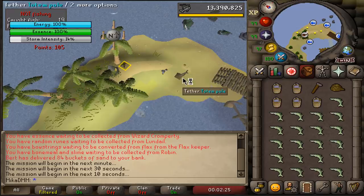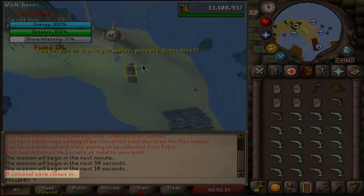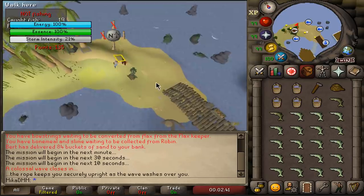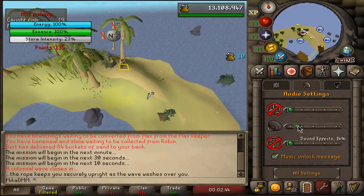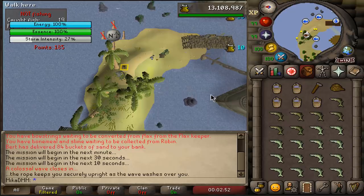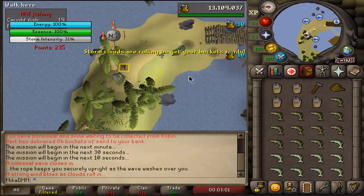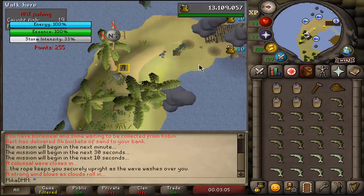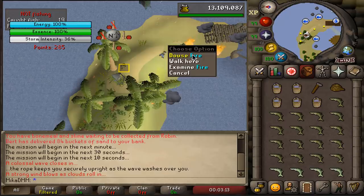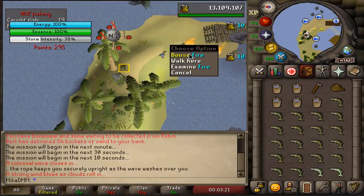When you have a full inventory of fish, click on a cooking range — but be aware of the timing because the wave may be coming soon. When the chat says 'a colossal wave closes in,' click the pole at exactly that time, and as soon as the chat box says 'the rope keeps you securely upright,' spam click on the cooking range. That way you will immediately start moving and continue cooking your fish. It is also nice to have the game sounds on because it will alert you whenever the wave is coming. In the 20 or 30 games I've played, those clouds never come to the cooking range so you're fine to keep cooking — and this is where the buckets of water come in handy, as you need to douse the fires the clouds create.